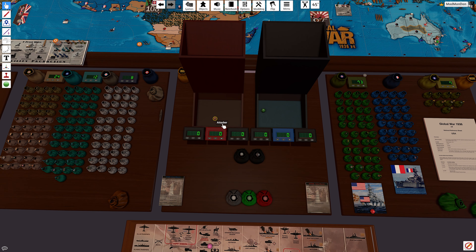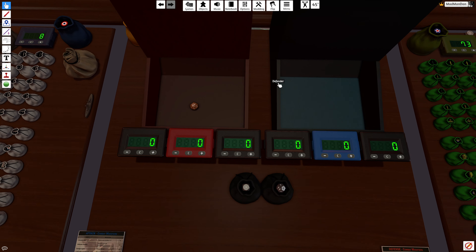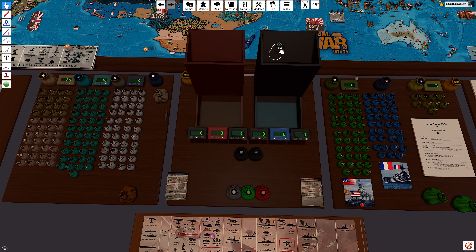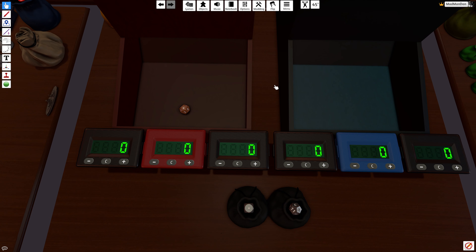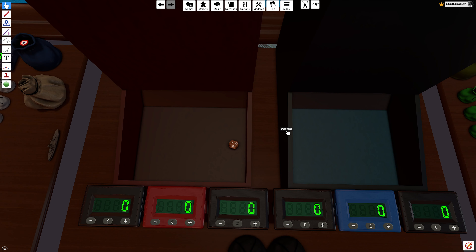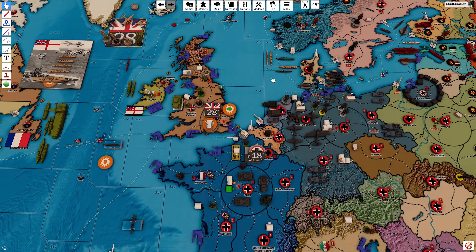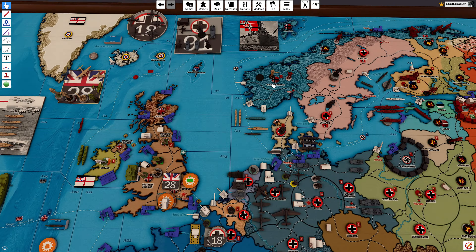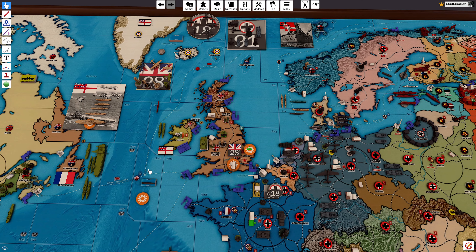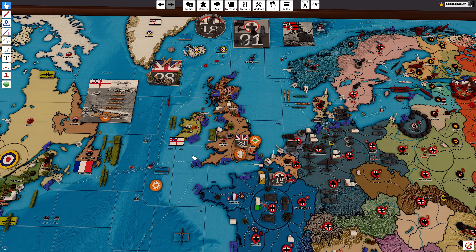Both dice come up no. Then a 10 for the attack and a 9. No and no again. We switch the dice — and that's a hit for the defender. No way it stands. So we can get rid of the Soviet occupation and the Soviet airborne. The forces of freedom hold Norway for the time being.